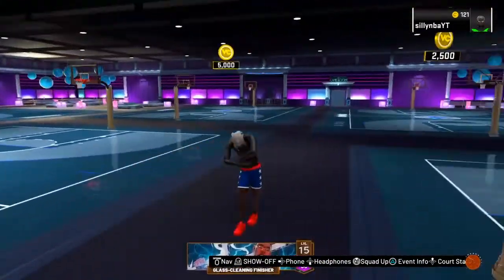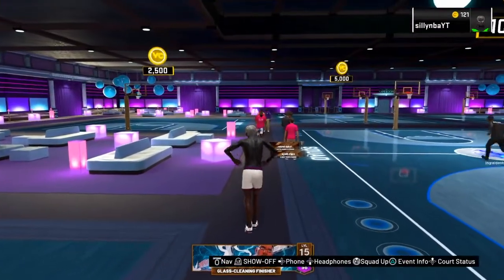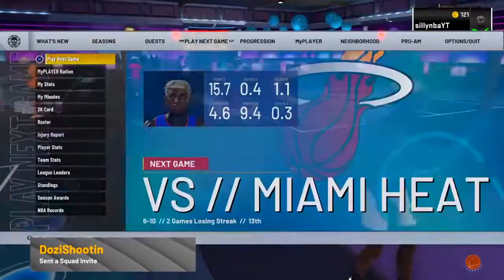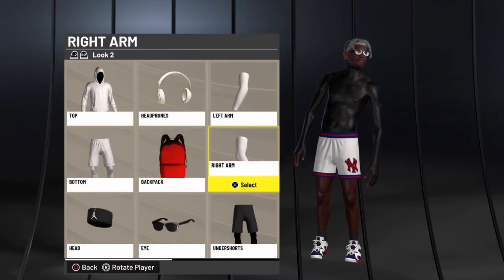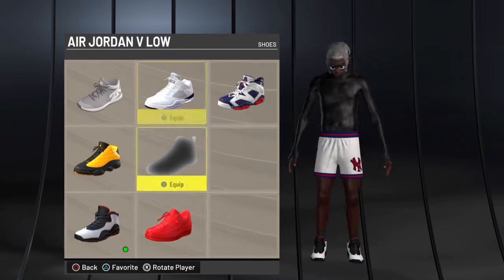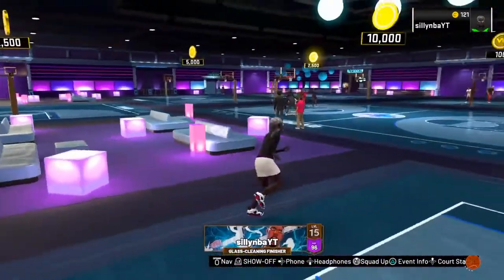Here's fit number five, the final fit of this video. These shorts are also from Edison Sports and Goods or the NBA store for 5K — they're the 1979-83 Home shorts from the New York Knicks. The shoes were free from the spin. You can pair these shorts with the Jordan 13s from fit number three or the shoes shown here. You can mix and match shoes from the previous fits too.